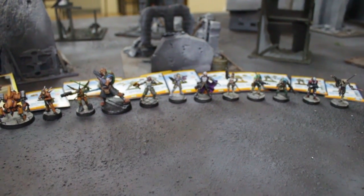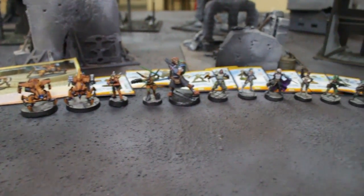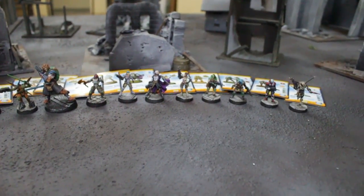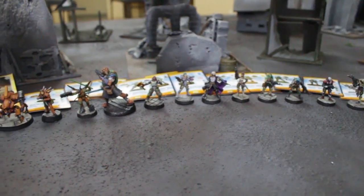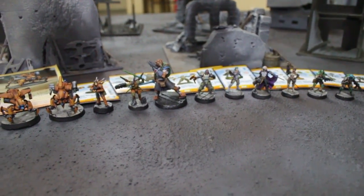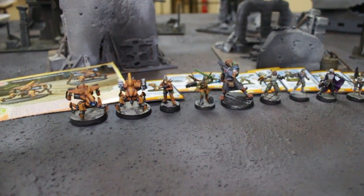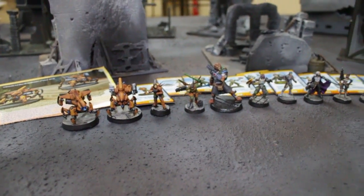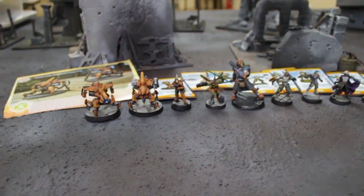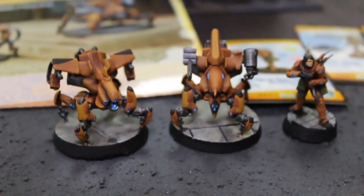Hey hey Blue Table fans, this is Robby and Mike here. These are all of the new Infinity models that have been released in the past few months. Corvus Belli sent these to us and we had them all painted up to a level 4 and 5, so they're done really nicely. We're gonna take a look at them and kind of talk about them a little bit. We actually have no idea what most of them do, except that they look pretty.